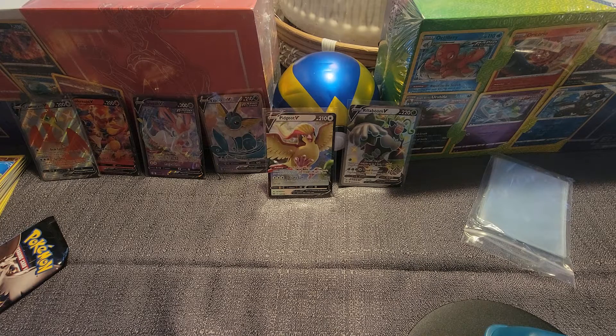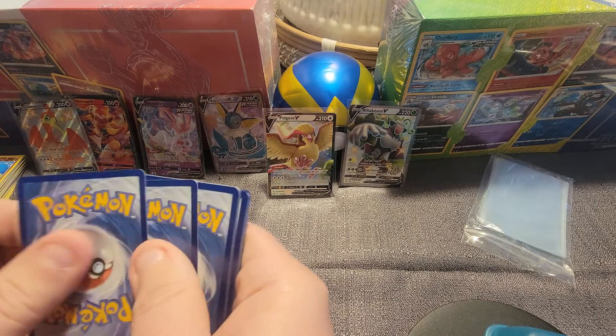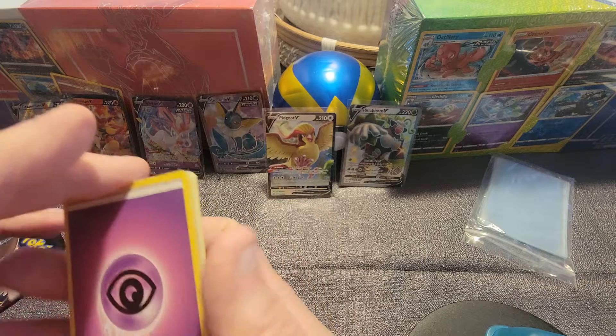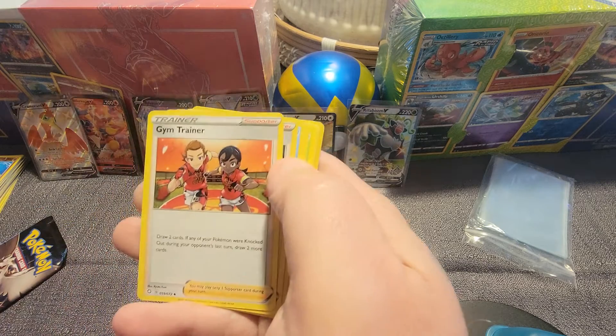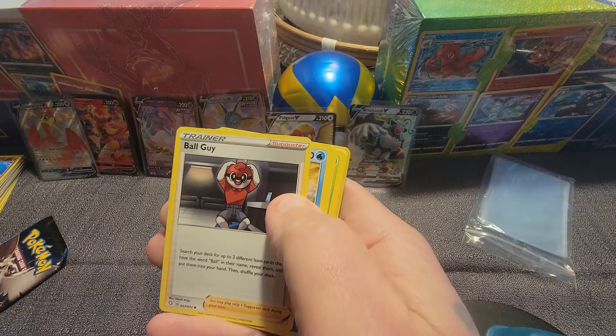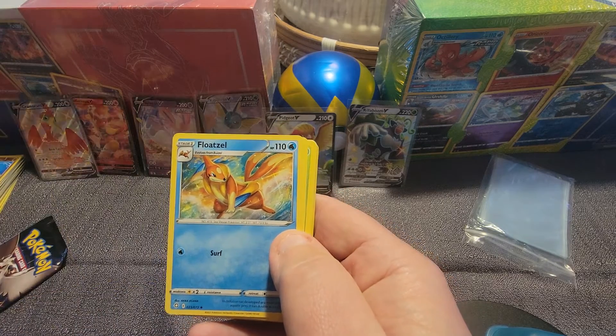We got this pack and one more pack of Shining Fates. We get the Energy. We get the Gym Trainer. We get the Ball Guy. I like the Ball Guy, he's funny. We get the Floatzel.